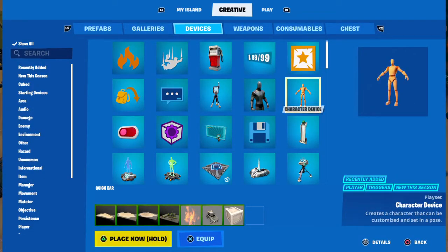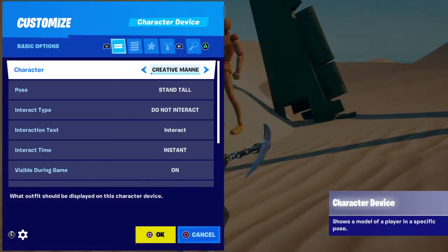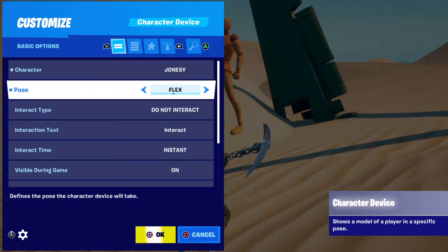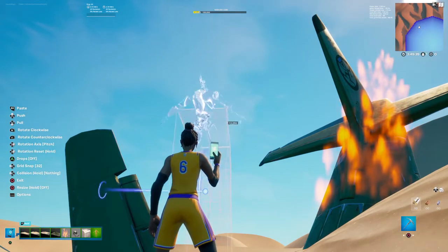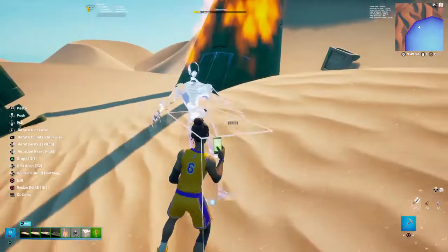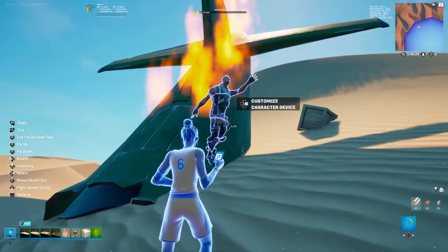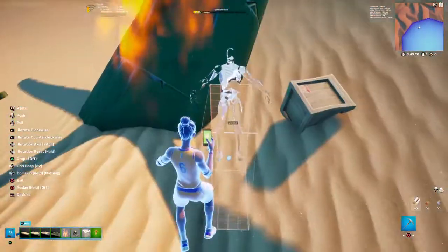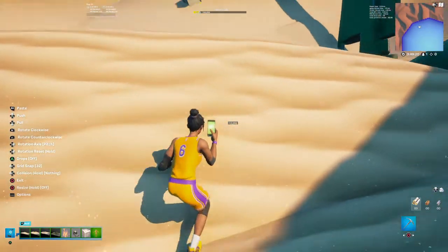Here's a part that took me a while. I grabbed this because — if you know the scene where the character grabbed the gun from the sand — a hand came out. I put Jonesy and set a leap pose, tilted him backwards a bit, then put him in the sand. You might want to pause the video if you're making this map to get the positioning right.